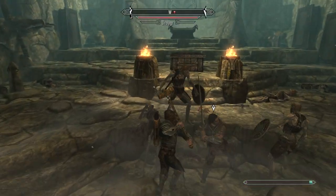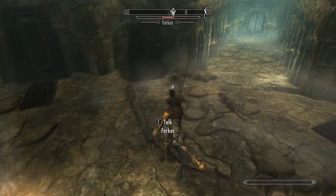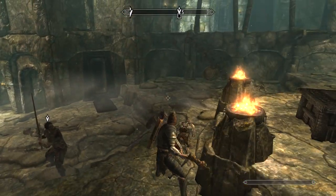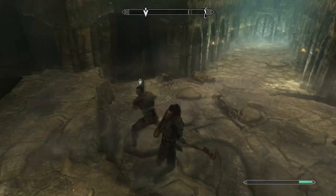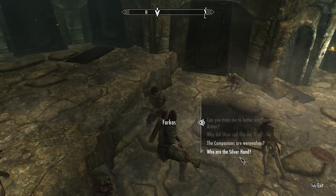Here I go ahead and one-shot all these guys, absolutely no problem. What you're going to want to do is look at one of those crypts up there on that ledge. When the door breaks open you're going to notice there's going to be sort of a secret passage or a quicker way to get out.